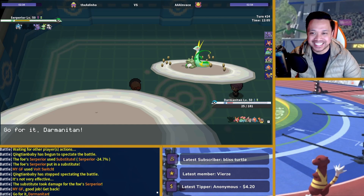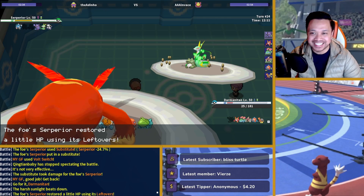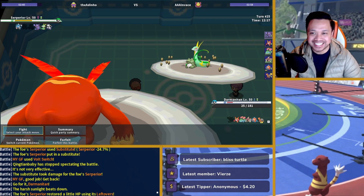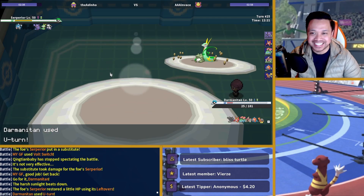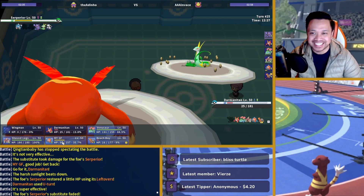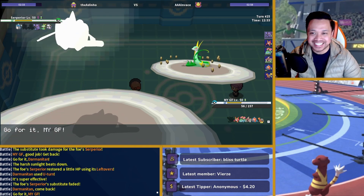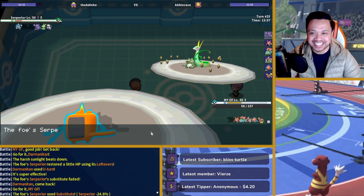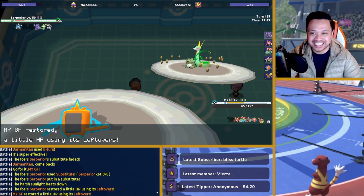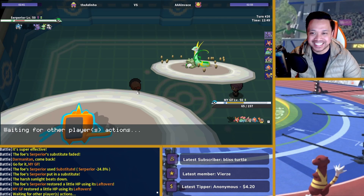So we get in this. Wasn't Darmanitan going to kill Empoleon regardless of that, assuming he was a Choice Scarf? I'm pretty sure in the sun that guy was still going to die. So I don't know why he wanted to make that play. We go for the U-turn here and I sac this, so Conkeldurr can still Stone Edge the Gyarados. That's whatever. Smart play I guess — going for a double sub.